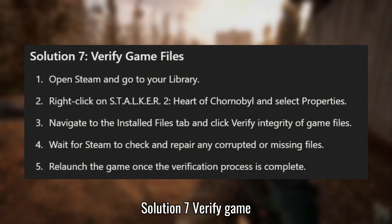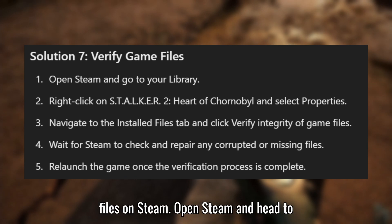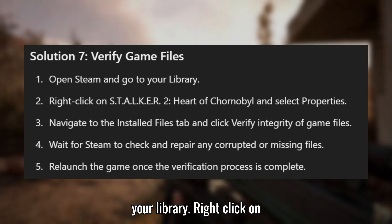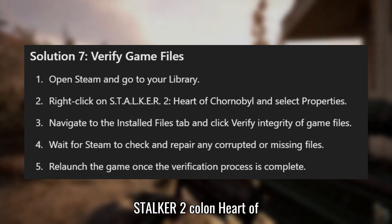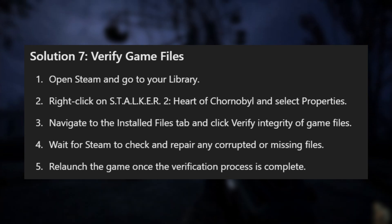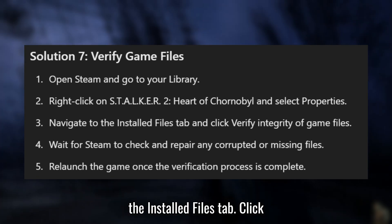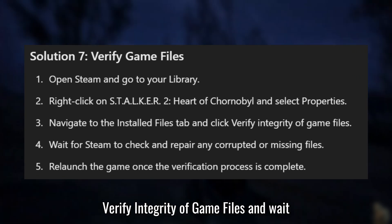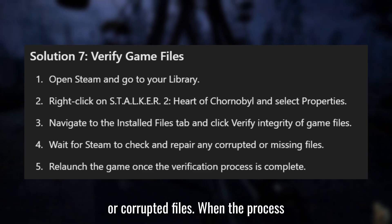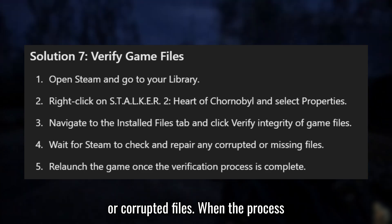Solution 7: Verify game files on Steam. Open Steam and head to your library. Right-click on STALKER 2: Heart of Chornobyl, choose Properties, and go to the Installed Files tab. Click "Verify Integrity of Game Files" and wait for Steam to check and repair any missing or corrupted files. When the process is finished, relaunch the game to see if it works.